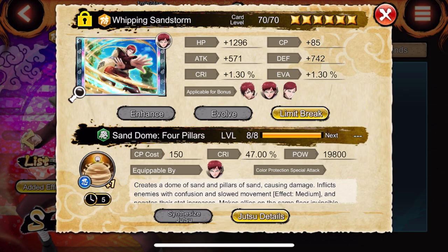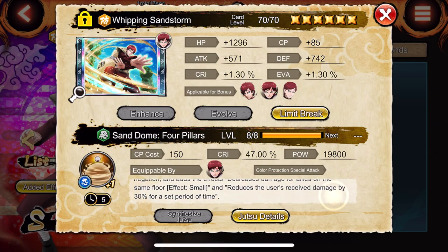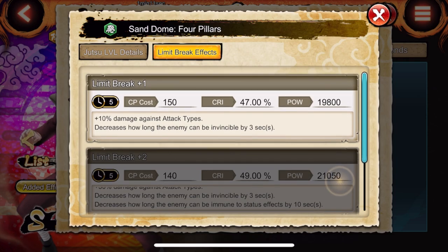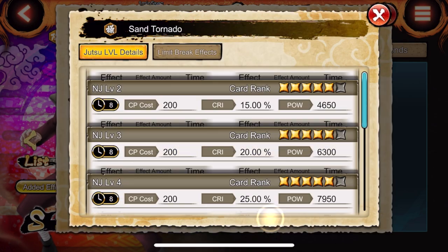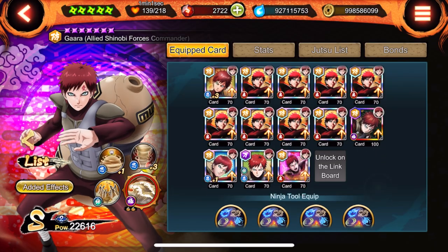We have his insane limit break which is great in attack mission and as a support but not that great on defense because it doesn't have chakra strip. It gives him invincibility, a bunch of buffs, and more damage depending on the buffs he has. I have it at limit break one which doesn't have double strip, but at limit break two it does. We also have his old sand tornado limit break at limit break three which decreases invincibility and increases damage.